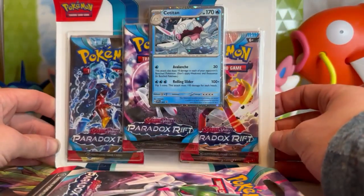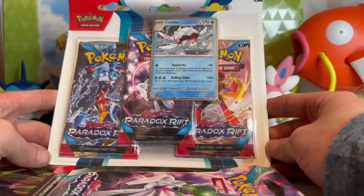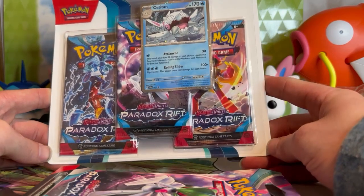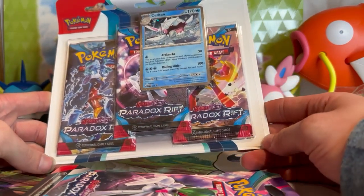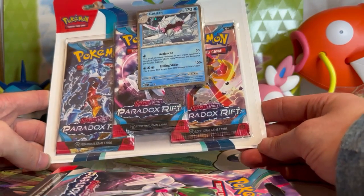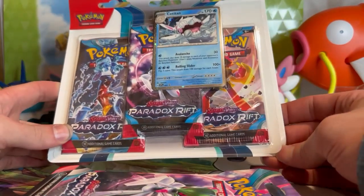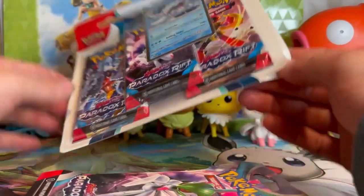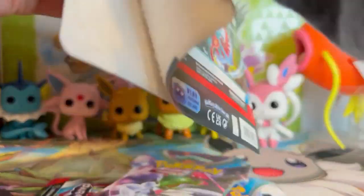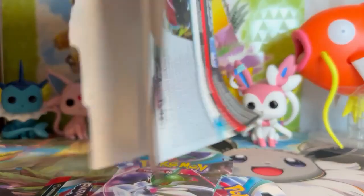Paradox Pokémon were a great idea. I think Pokémon did an awesome job with those in the Scarlet and Violet game. I loved all of their designs — I did love the past forms a little bit more than the future forms, but all of them grew on me. I love them so much, so I'm excited we got a whole set centered around those guys, and then Garchomp and Goldango. Let's jump right into these packs.